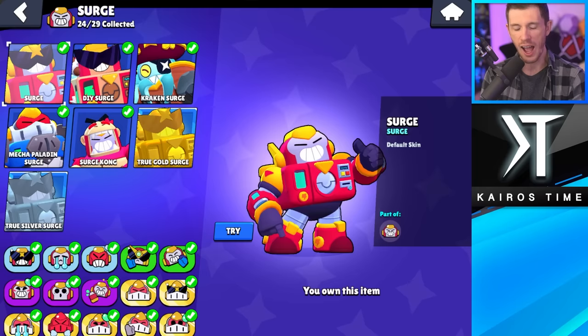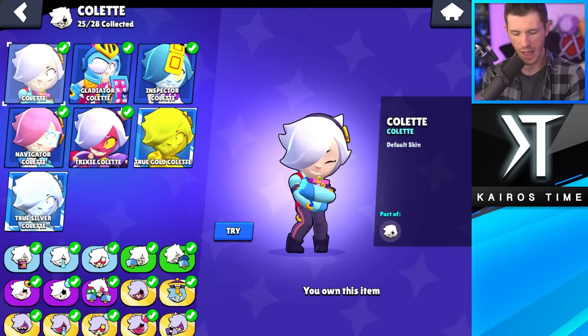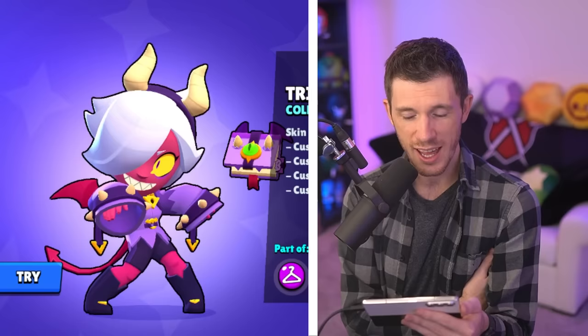I'm convinced Surge has no bad skins. If I have to absolutely pick a least favorite, I've got to go with Do It Yourself Surge. Maybe it's recency bias, but the newest Kraken Surge skin is really cool — I think this is my favorite. Least favorite skin for Colette is Navigator Colette. I like Colette's other skins, but Trixie Colette is still my favorite Colette skin.